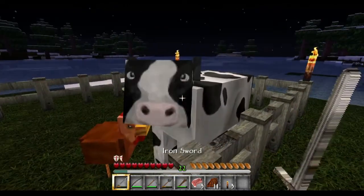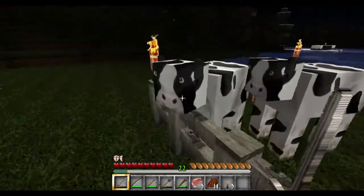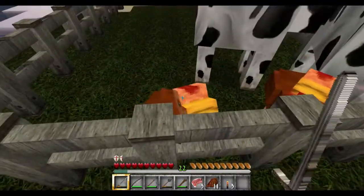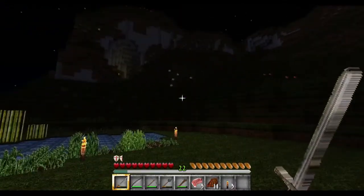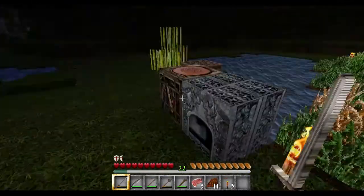And the cows — cows are so cute too, look at the cows! Hello cow! And the chickens too, chicky chickies, they're kind of cool. And the fences are really detailed as well. This texture pack — I like it because it's just so detailed. Whoever made this put so much work into it.